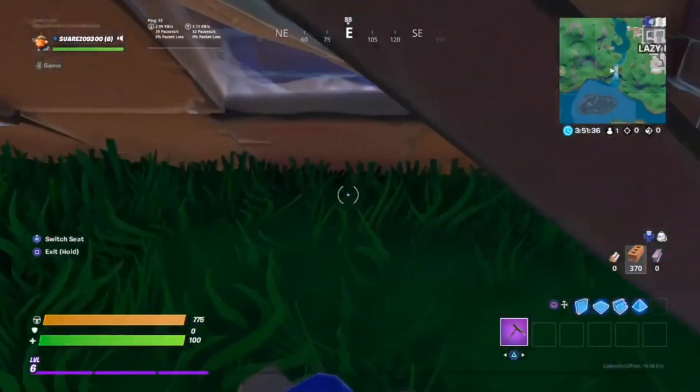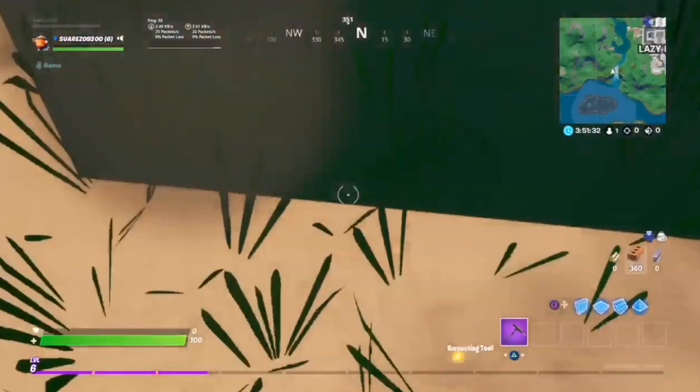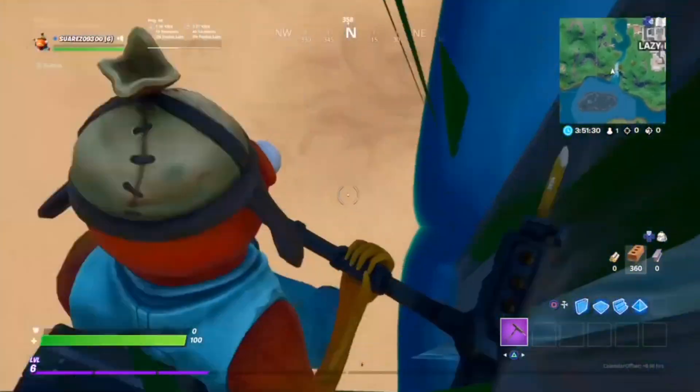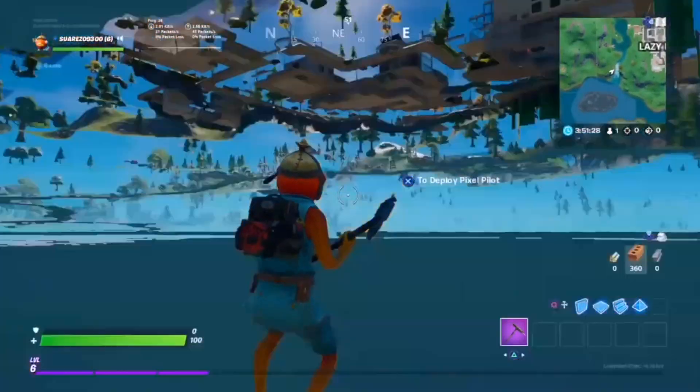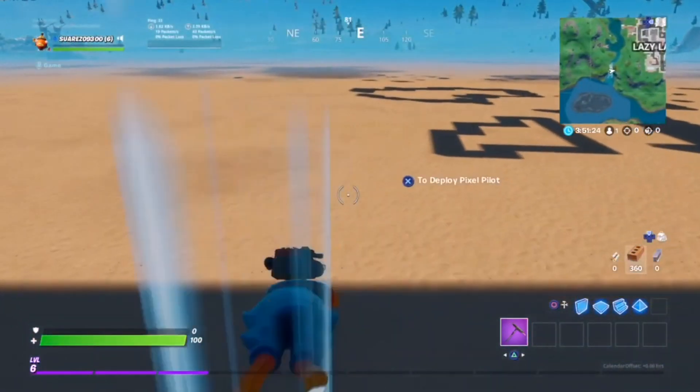If you put a floor down, your boat should break and you should be sent underground — like this. And there you go, you can just swim under the map.